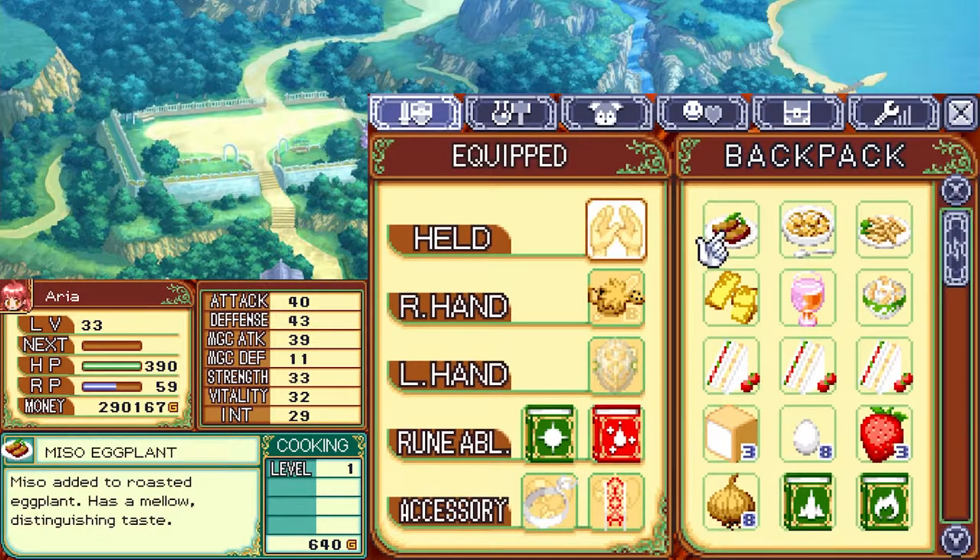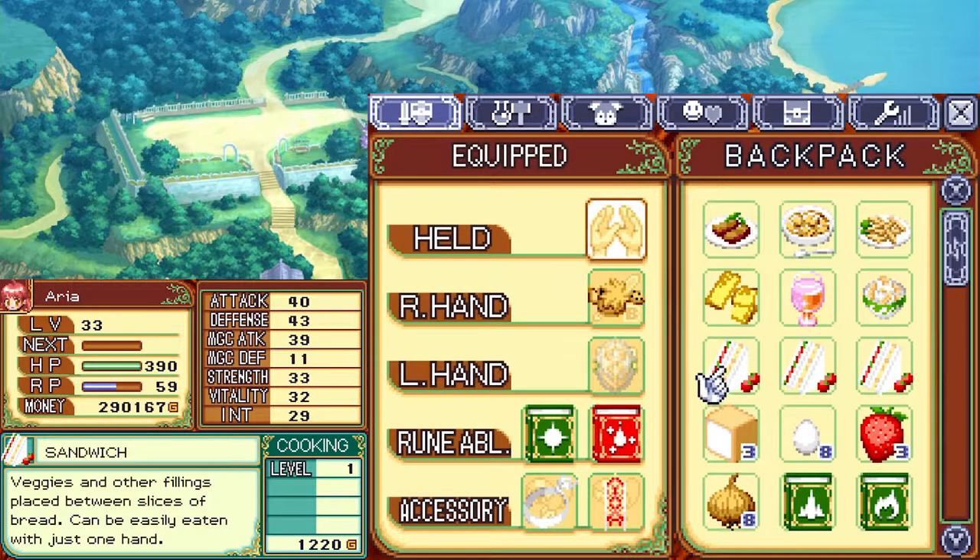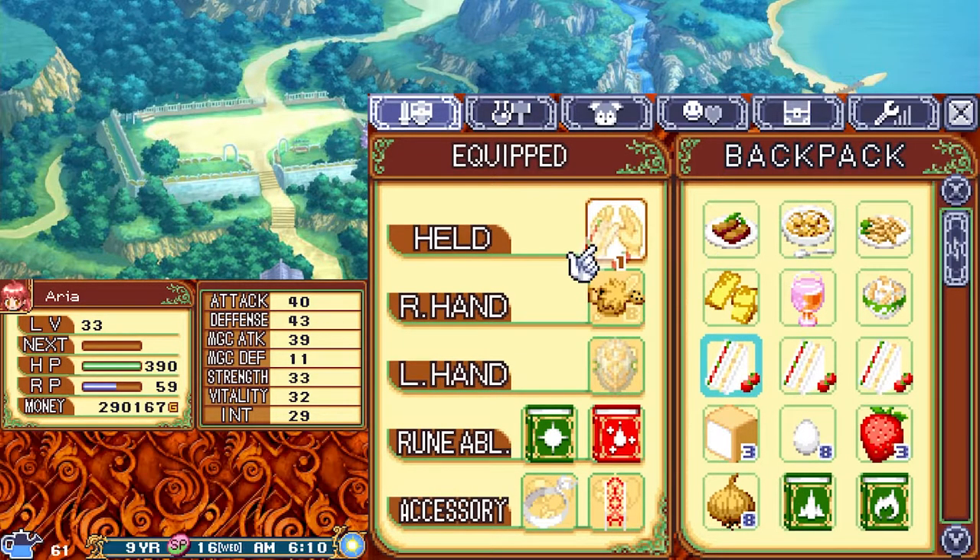At the fry pan, a single eggplant gives you miso eggplant at level 33. Miso eggplant has a mellow distinguishing flavor. Corn flakes: corn flattened and baked, high nutrition. French fries: peeled and sliced potatoes fried in oil. Mushroom rice: rice mixed with mushrooms, a spring dish. Prelude to Love: a blend of melon and strawberries. French toast: bread fried lightly with milk and eggs. Sandwich: veggies placed between slices of bread.